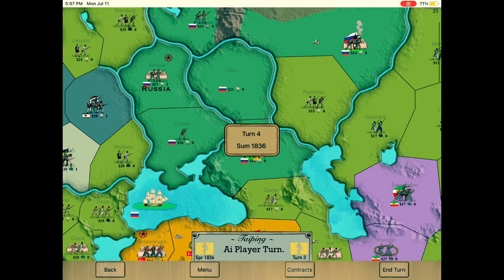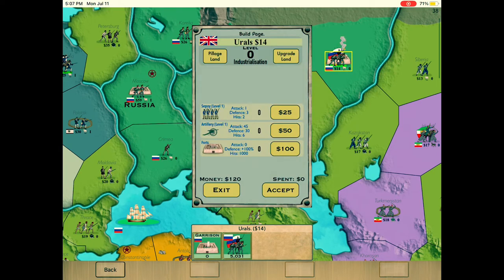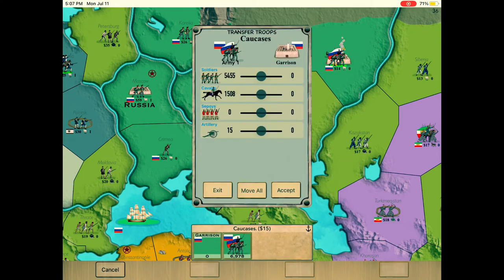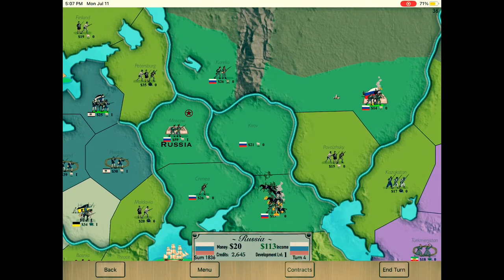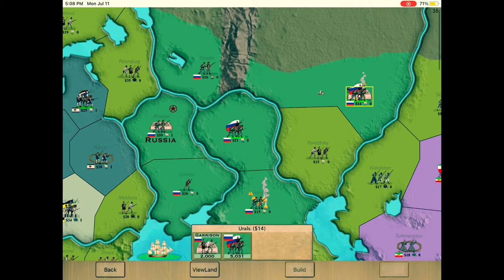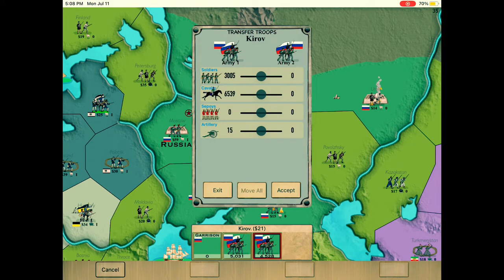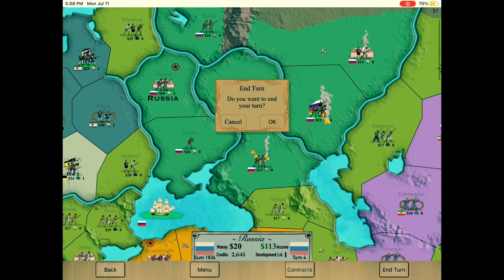I'm going to want to secure Pivilski and Urals with fortresses and troops in the next following turns, and basically build up a border. Once I have a border I can focus more on attacks. Right now you don't want to get stabbed in the back — you want to get a decent income from this land but cover your retreat. I'm going to merge these two armies in here because Pivilski's a little well-guarded. Next turn I'm going to transfer the rest of those infantry into defending that area.